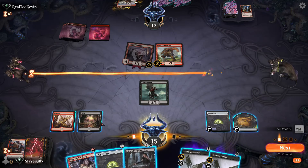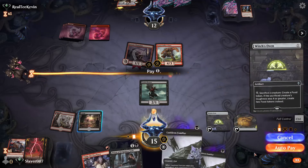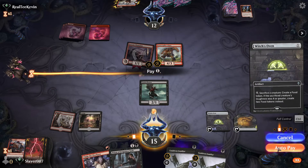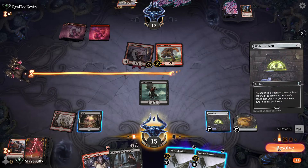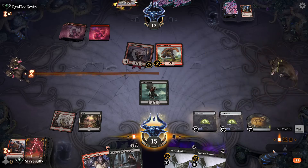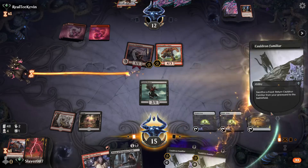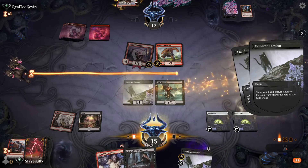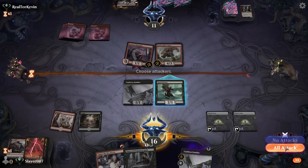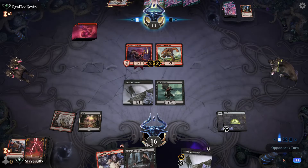It just seems like Priest is not going to do much because we're not really sacrificing our cats to Priest right now. No attacks this time, so we can now sacrifice the Gutter Bones and get another Familiar here.